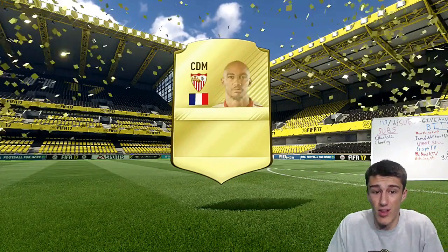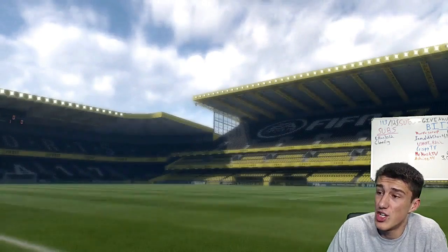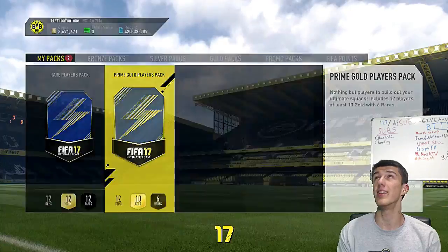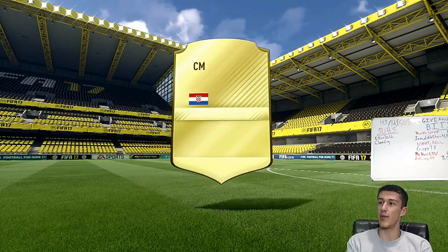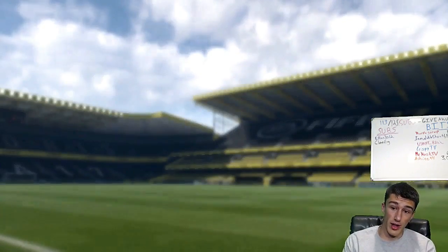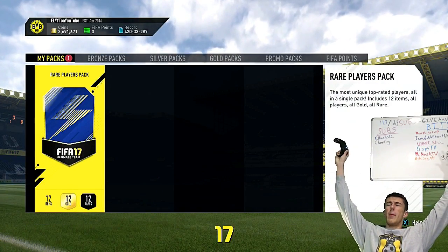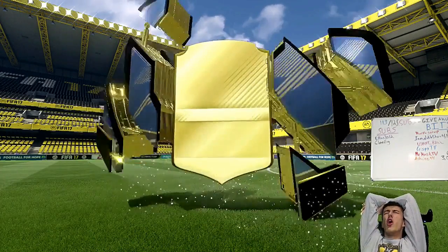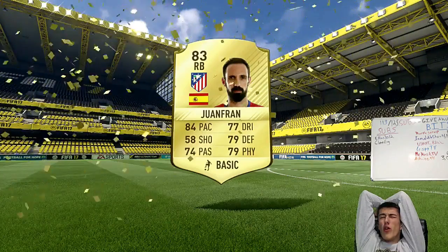The mega pack gives us Steven N'Zonzi — looks like 83 rated, will go for a couple k, but terrible. The prime gold players pack, the 45k, is also not a walkout, not a blue, not a big flare — absolutely terrible. It's going to be Brozovic from Inter Milan. And the 50k pack — moment of truth — also no walkout, no blue. Those were the worst packs of all time. Juanfran is my best pull out of all five packs.